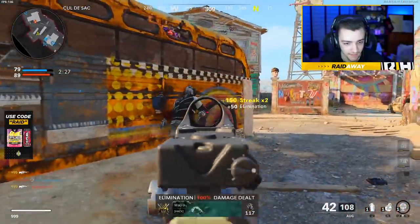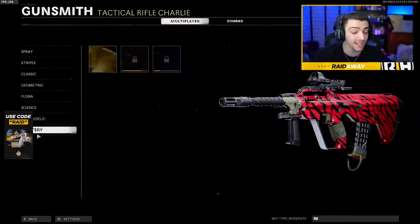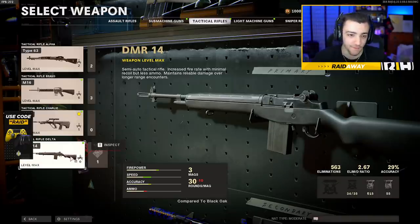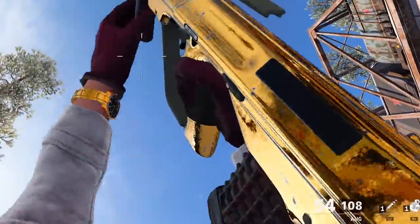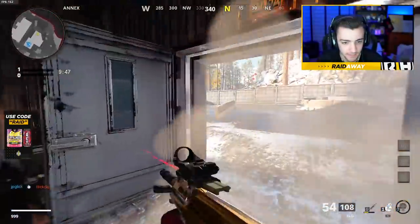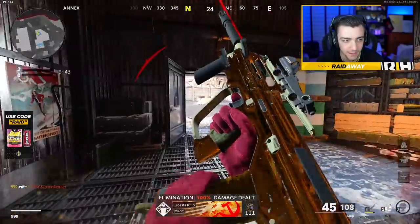We're going to lose this match against people just sitting up top. I popped off but we're going to lose. We went ahead and unlocked the gold AUG — I'm pretty excited! We just need one more tactical rifle to go gold, then we have diamond tactical rifles, and that is the DMR. We'll be using that next episode. I'm trying to show off my gold gun and someone keeps throwing Semtexes at me — two in a row!